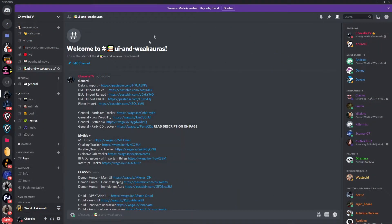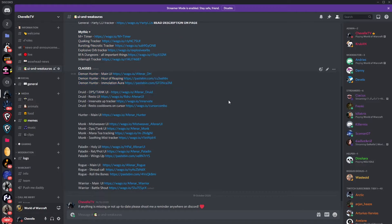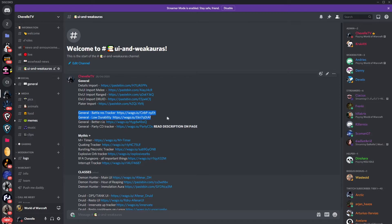As promised, here is my Discord server. I have a UI and WeakAuras channel somewhere in the top under information. You can find my Details import there, LVUI for melee, LVUI ranged, a specific one for my Druid because that's a little bit different, my Plater import, some Mythic Plus WeakAuras, and Class WeakAuras for the main classes I play currently. If I start playing a new class, I'll add the new auras. There's also some general WeakAuras — Battle Rest Tracker, Party Cooldown Tracker, all that stuff. Everything you need is in here.